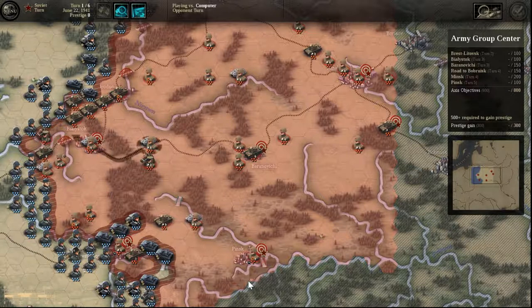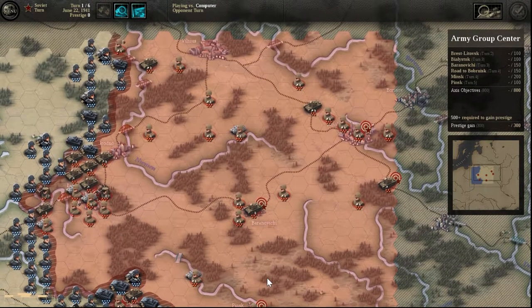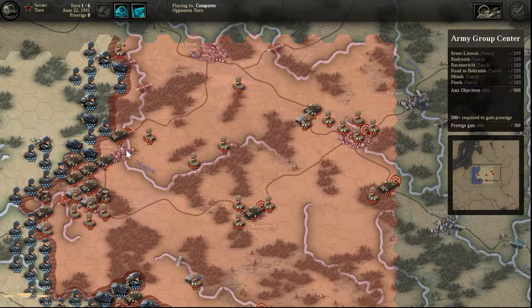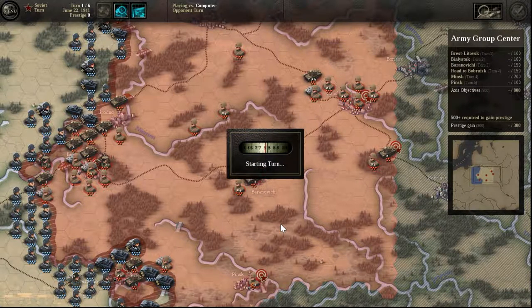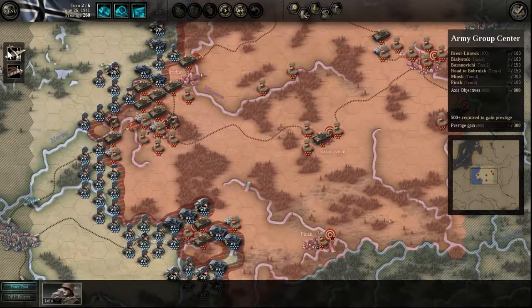We have some fighting over the river — actually I don't think there's a river there. We can see for sure once the turn starts. That tank came across. The enemy is trying to stop me from getting that bridge and moving freely. We really don't need to capture this town and the town above because those are not our objectives — we're more concerned about the south. It's our turn. We get our air attack back and we do have a unit we can deploy.